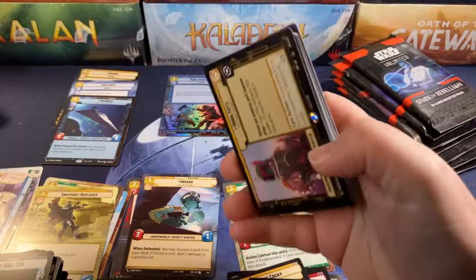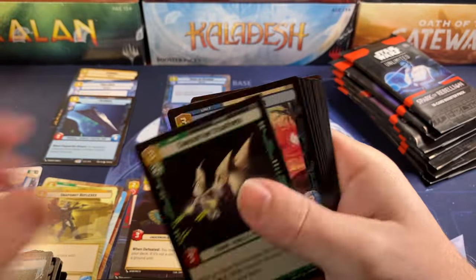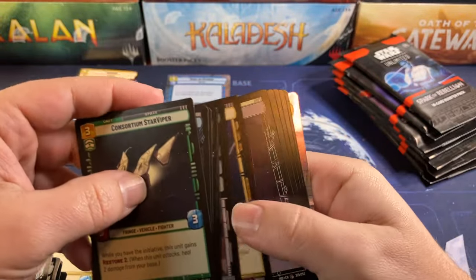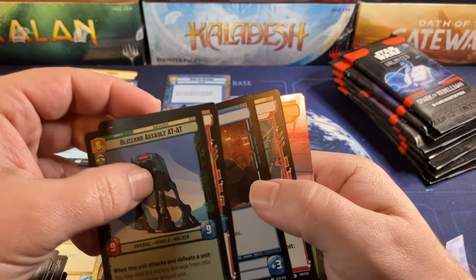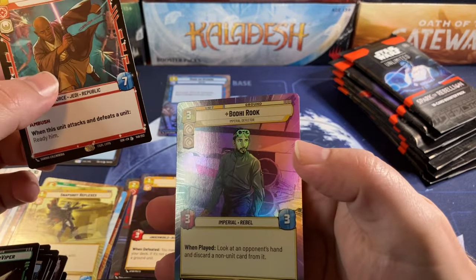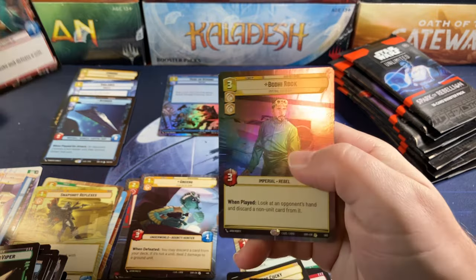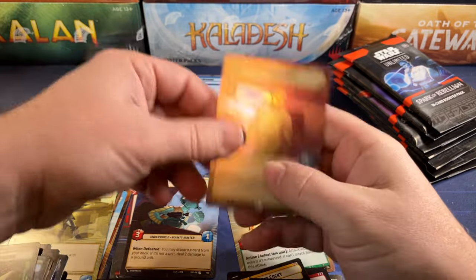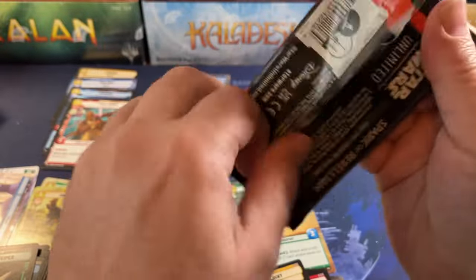Boba Fett. Kestrel City once again. And oh — we got something really good in the back: a legendary! And a rare hyperspace — Bodhi Rook! So we got a legendary Mace Windu and a hyperspace wall rare Bodhi Rook. Again, a really good pack!